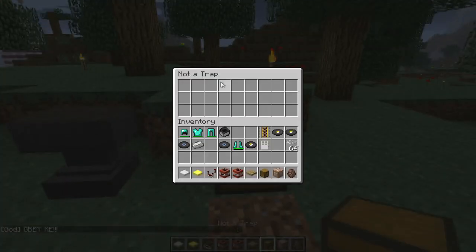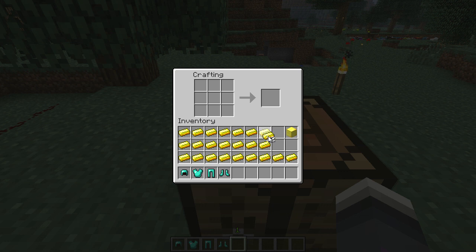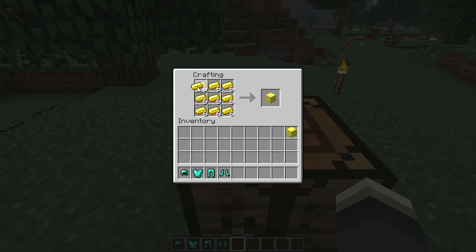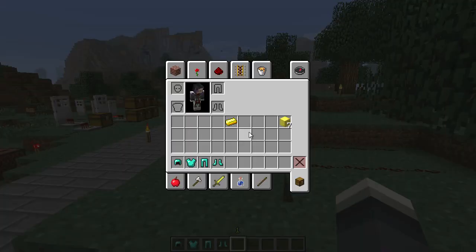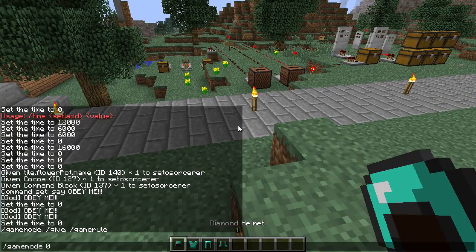Inventory management and crafting have been greatly improved. Holding right-click on a stack and dragging it will place one item in every single slot. Double-clicking an item will automatically stack all of that item in your inventory. Holding left-click while dragging will evenly divide items into selected slots. Pressing Q while in the inventory screen will drop items, and right-clicking an item in inventory will equip it.